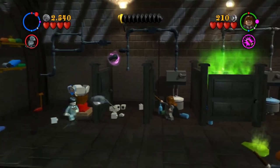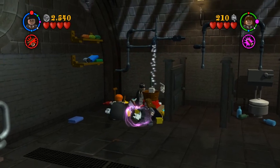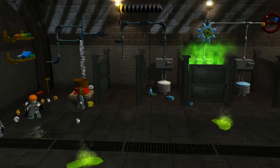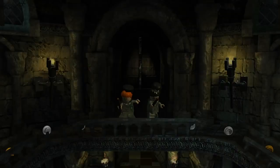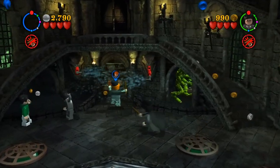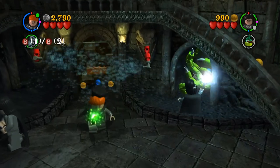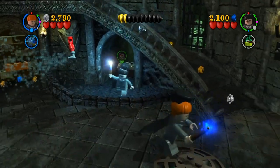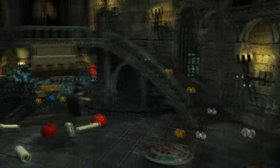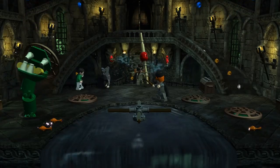At number 21 is Crabbe and Goyle, and this was a very simple level — you just have to make Polyjuice Potion for the first time. Potion making is fun but it does get repetitive, and that's all there was to this level. The puzzles to get the ingredients weren't memorable at all, and you're in another bathroom — there are a lot of levels in bathrooms. The only reason it's a bit higher than the others is you got to see the Slytherin common room, and you got to fight a snake, but it's just really short and really forgettable.